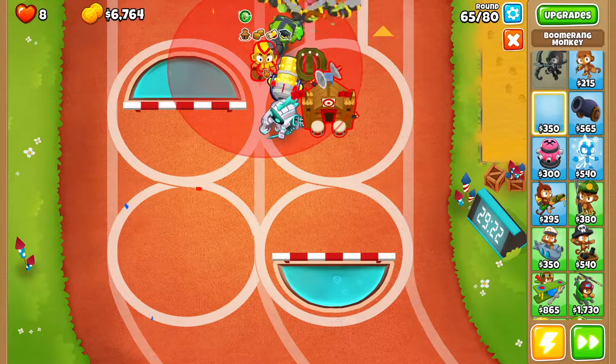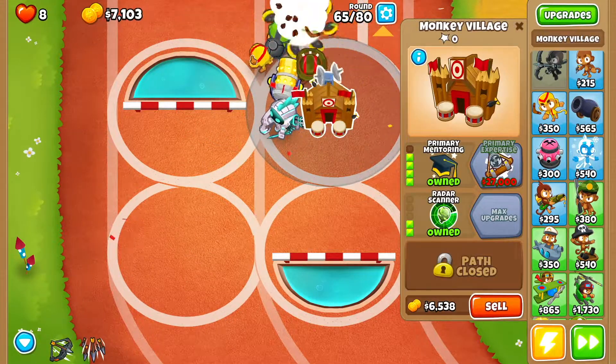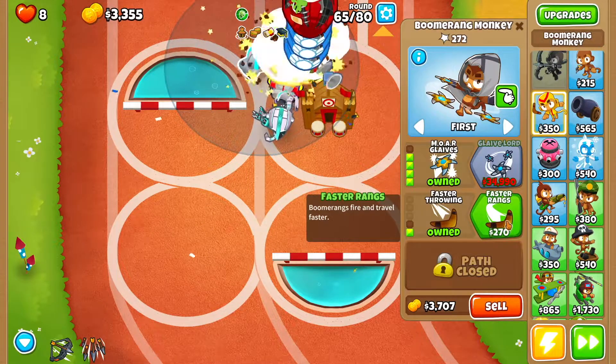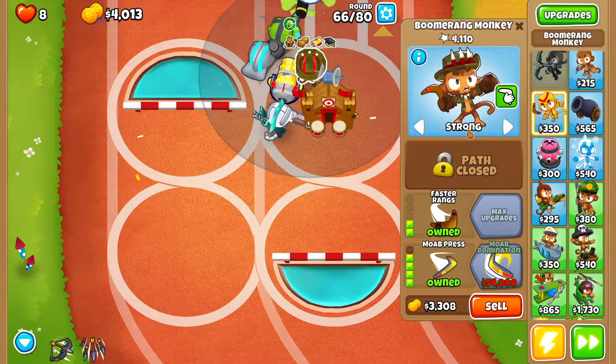Then we're going to get a second boomerang monkey right here, barely on the edge of where the monkey village can still reach. For this one we want improved rings, glaives, glaive ricochet, more glaives, faster throwing, and faster rings. This one we're going to keep set to first, whereas the first one is on strong.